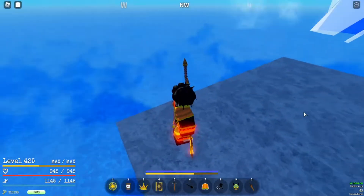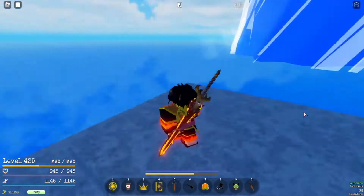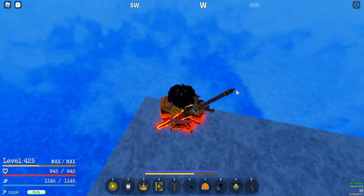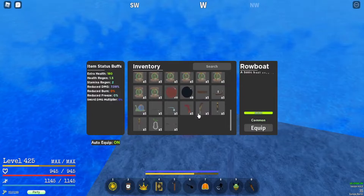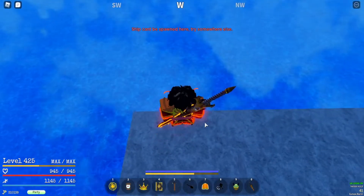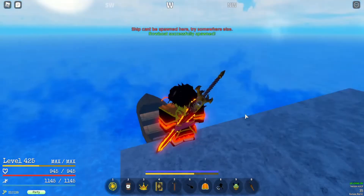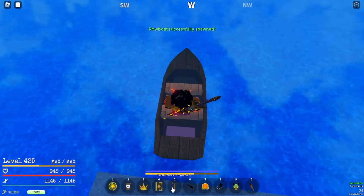I'll show you the simplest way first, and then show you the way I usually do it and how to do it if you have a devil fruit. The first thing is you want to use a robot and place it by the area I'm on right here by Skypea, then drop your boat and drop your robot into the water.